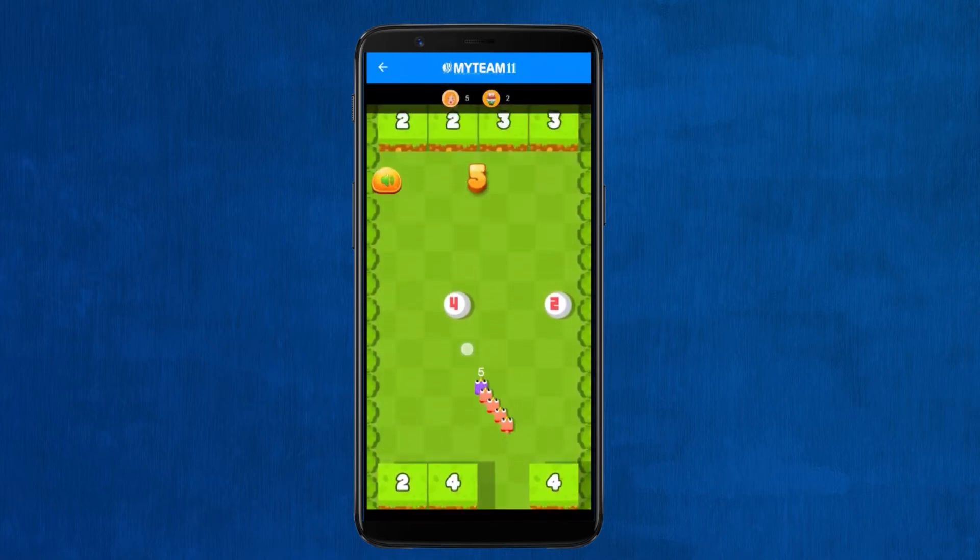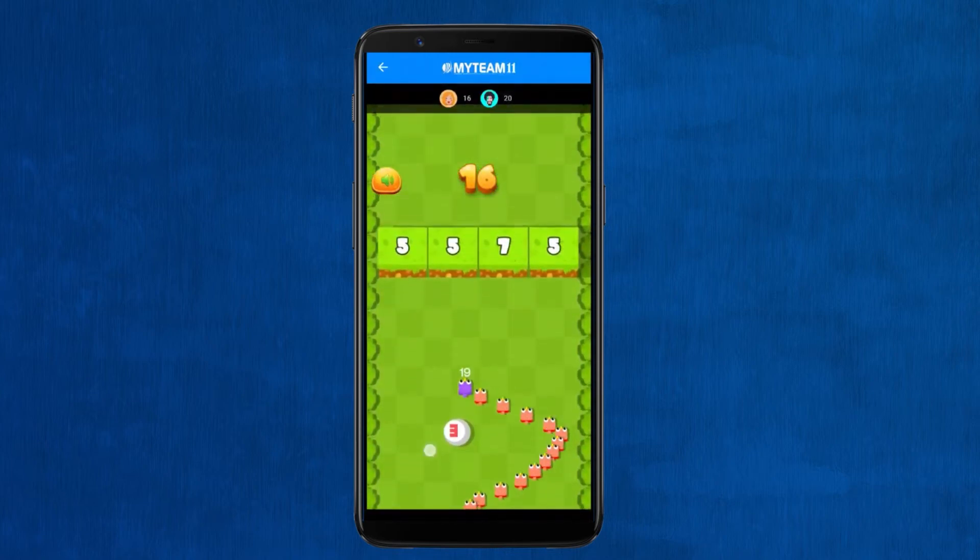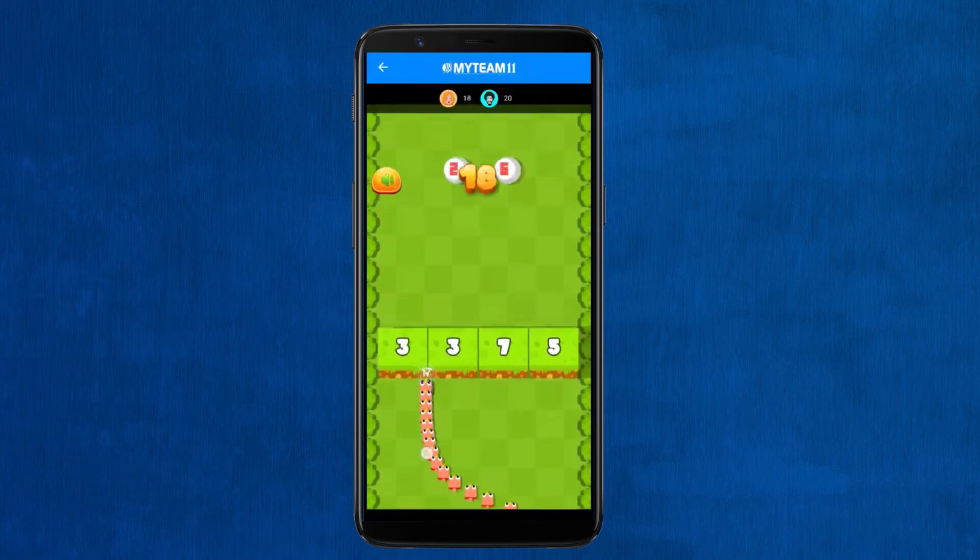Remember, if you hit the line between two blocks then the birds will be used to eliminate both the blocks. So make sure you are hitting a single block at a time.